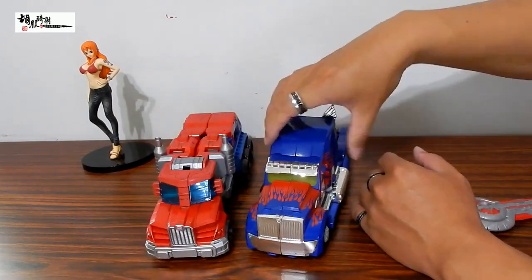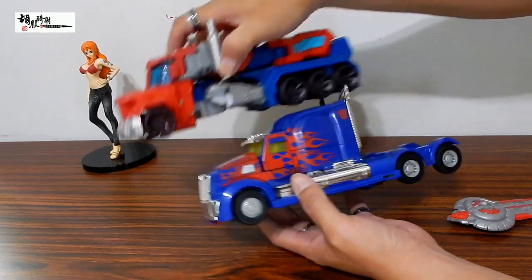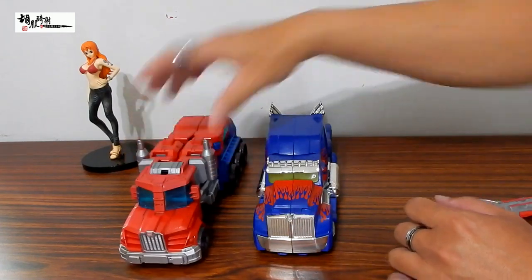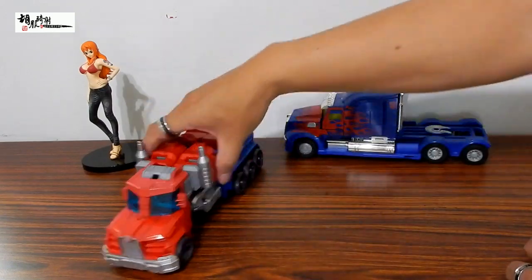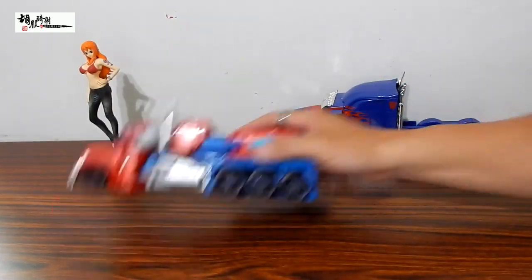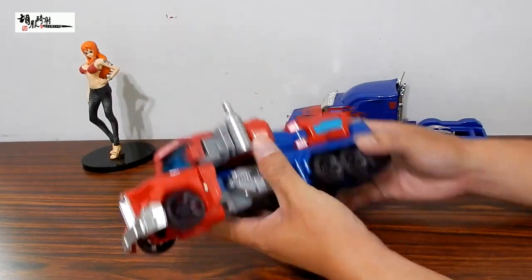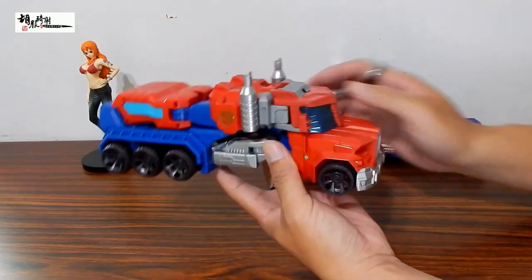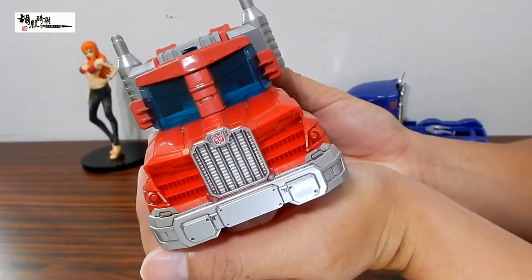真正要讲一个比例的大小的话，车头也很接近，轮胎的大小也几乎是完全一样。虽然人型比电影4的OP还要高，但车型的话两者几乎是同样的身材比例。这个前方轮子滚动性还算可以。因为这个朋友叶先生有上墨线，所以看起来会比较有看头，车头的细节呈现还算不错。